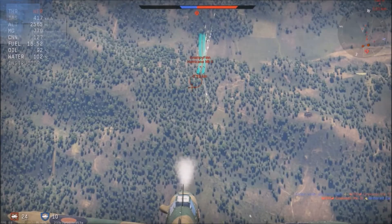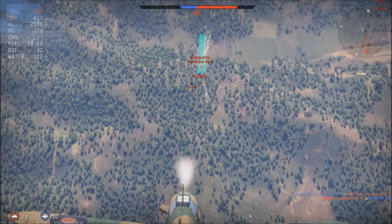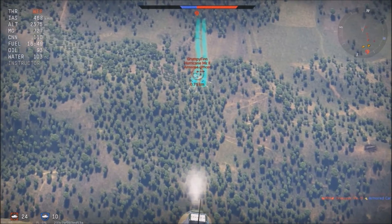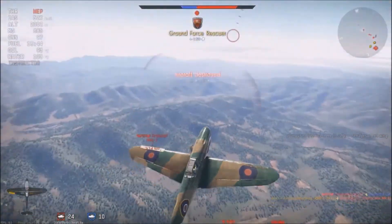One last thing — you may notice that the flick allows you to finish off the enemy in the event your first head-on was unsuccessful. This becomes even more crucial if you know getting into a prolonged turn fight may leave you in a vulnerable position. I'm diving to pretty low altitudes quite close to the enemy spawn. While I'm sure I can energy fight him to death, more enemy fighters are coming to help him. So I made sure to finish him in one pass, then zoom climb and reset for the next attack.